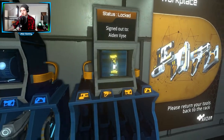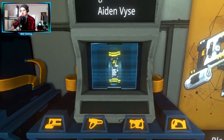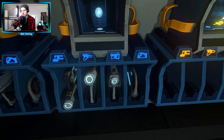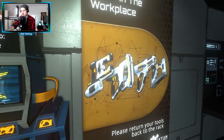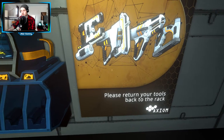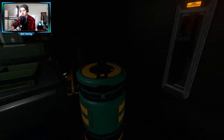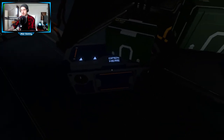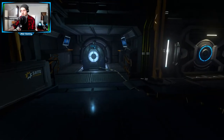Hier haben wir Teile. Das ist so ein Armband vom Aiden. Das will ich haben. Hier sind Waffen. Können wir nicht rausnehmen. Da kommen wir auch nicht dran. Das sind glaube ich Feuerlöcher.